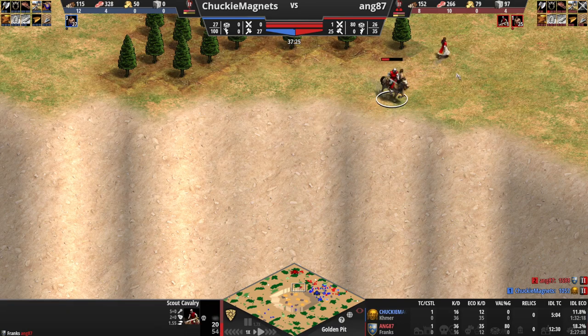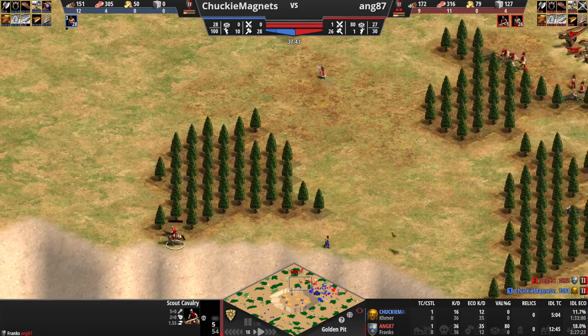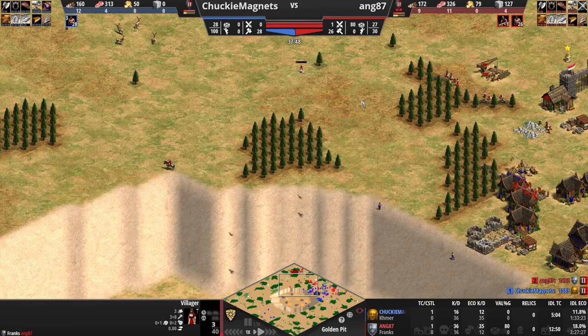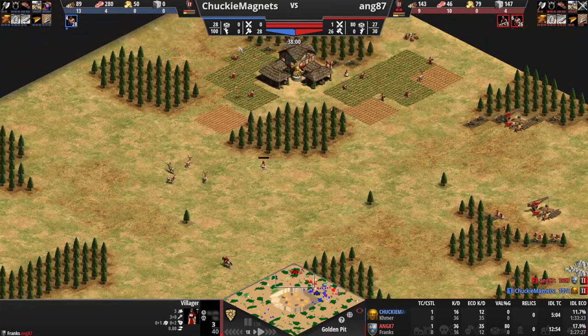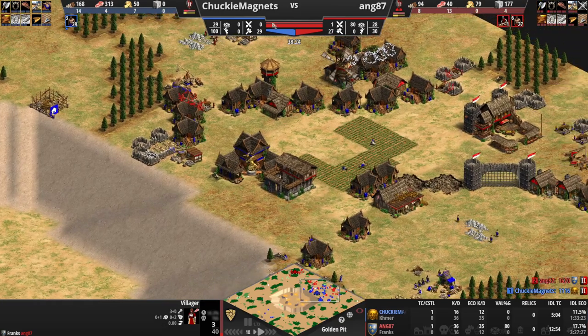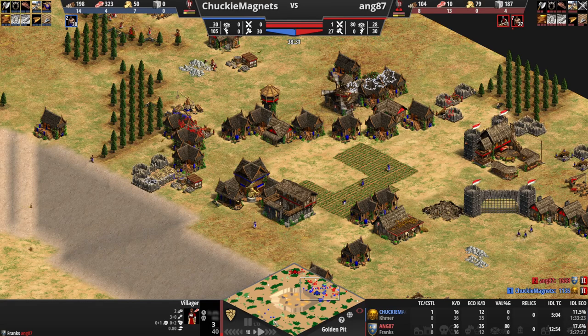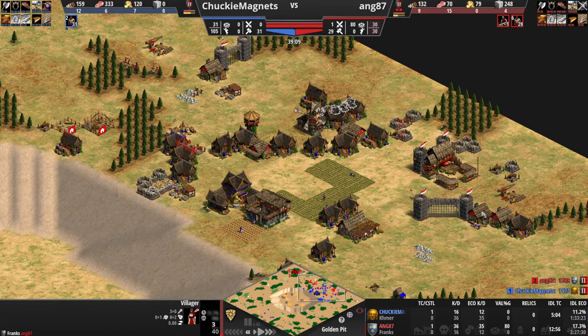Somehow, some way it is 25 versus 26 villagers in advantage for Chunky. I am so confused that this has happened. Micro this villager — micro your little heart out, you can kill both of them if you just — he's trying to block with the scout. This red guy, I think is 1200-1300 ELO which is relatively high. The villager does manage to escape. Red is thankfully reinvested into his farming eco and now has more villagers on food than Chunky, although Chunky has more food in the bank.